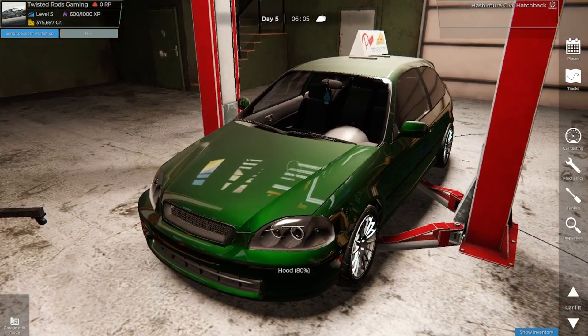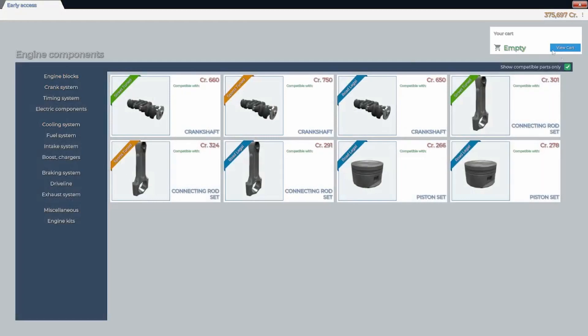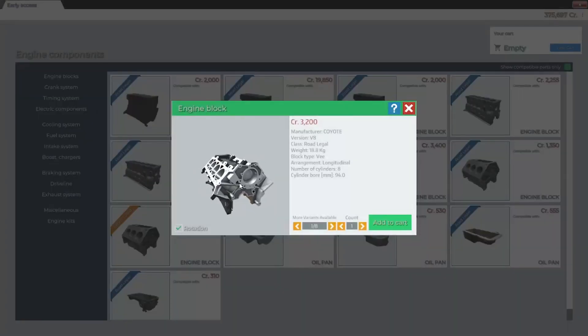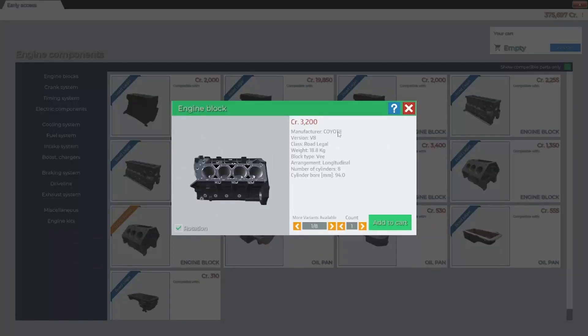Let me dive into the catalog and show you what you guys probably already know. Here we are in the parts catalog. I'm not an instructional channel - I just want to play the game - but this is part of the game. We have a more revised catalog system and the compatibility tab works better. Check out what we have now: a V8, and it actually says Coyote - so it's not clickbait. From my knowledge of engines, this is a Ford engine, probably an actual Coyote engine.